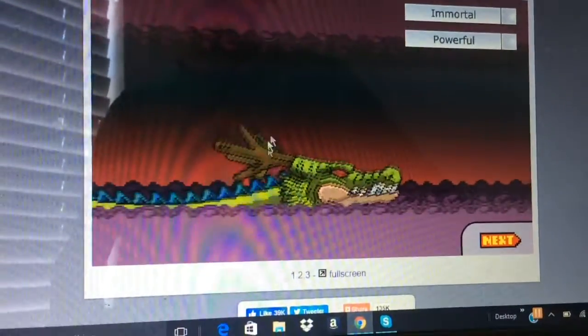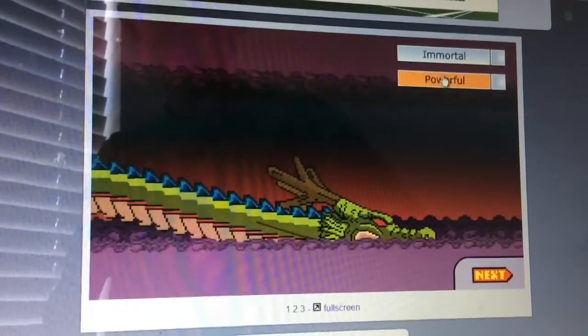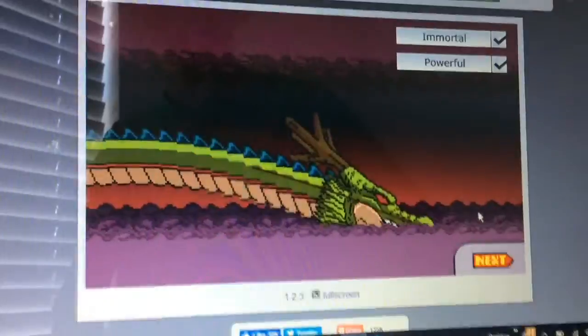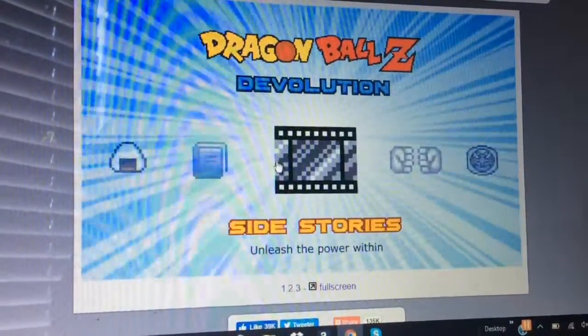You see Shenron right here — that's how you get him. Now you can be immortal or powerful. I'll show you both immortal and powerful, so let's find a good way to do that.